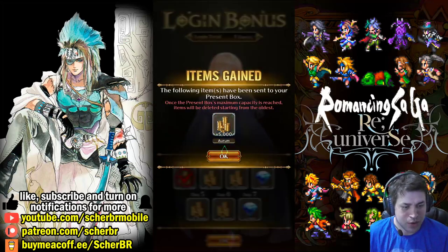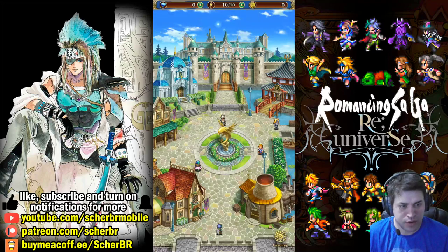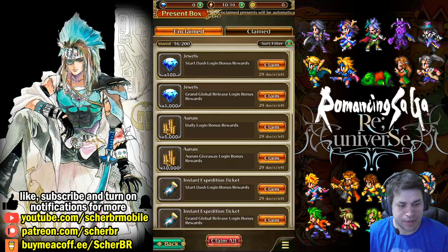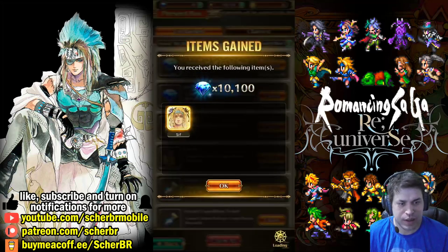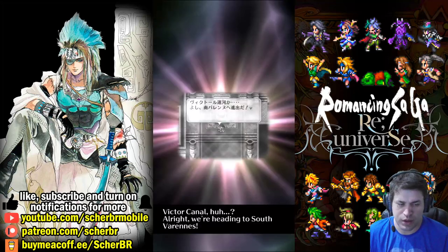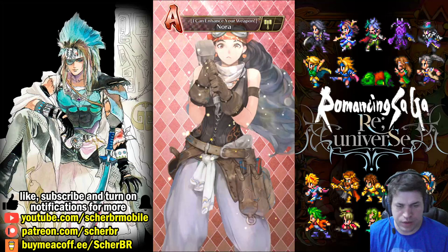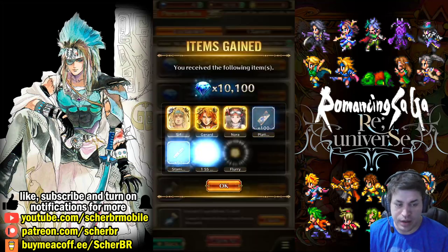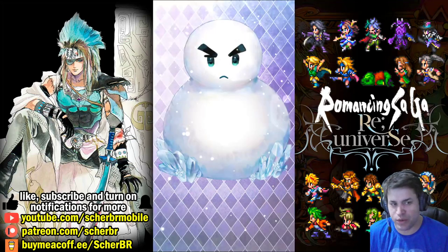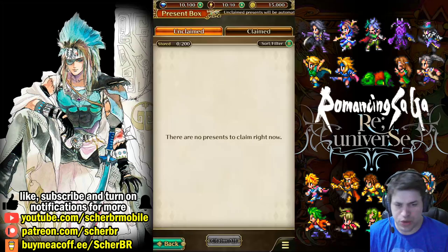Just close the news and go to your present box. Click on Claim All. You will see that we are getting 10,000 gems and a lot of free summon tickets. You will also receive some characters for free. There are at least 2 SS styles just by launching the game, and some special tickets for summon.